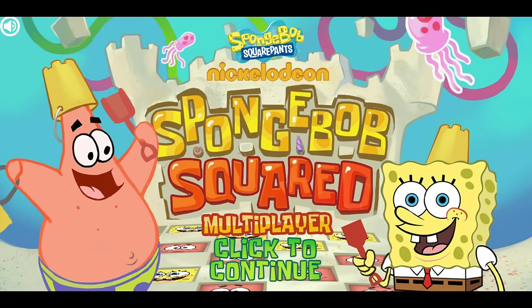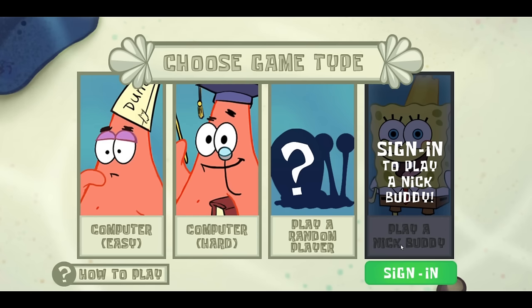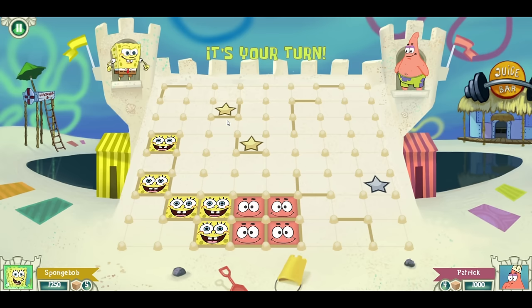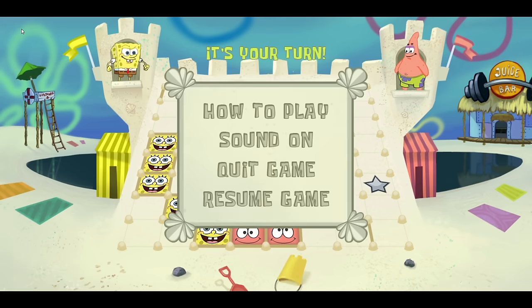April gave us a cute two-player game called SpongeBob Squared Multiplayer. Thankfully, you don't actually have to wait for another player to join — you can just face off against the computer. As SpongeBob, you designate a line on a grid while Patrick does the same thing. You slowly form squares, and the first person to complete a square earns a point. You can even make squares around stars for bonus points. It's really fun, but it can be really challenging — your opponent can be pretty smart, even on easy mode. I never knew Patrick was such an expert on dots and boxes.